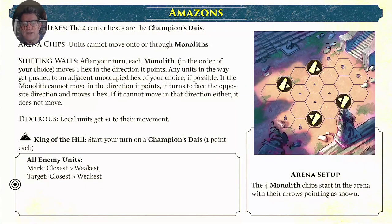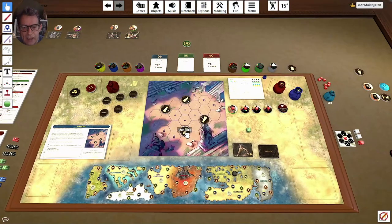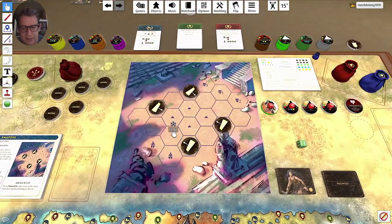You can see there are four center hexes which are the champion's dais — they come into play for king of the hill matches. Arena chips cannot move onto or through monoliths, and each monolith will move at the end of my turn. They move one hex in the direction they're pointing, then turn around when they reach a certain point, pushing me and other fighters away from those hexes.